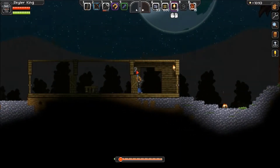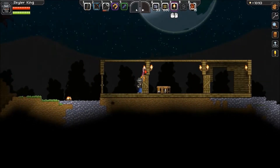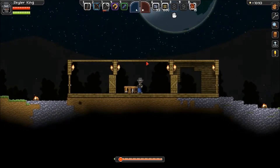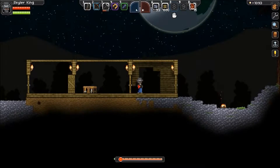I need to have some torches because it's getting dark now. And those animals - I don't know how I'm supposed to block them. Their attacks go through this material, so I don't know. Let's close that door for now.